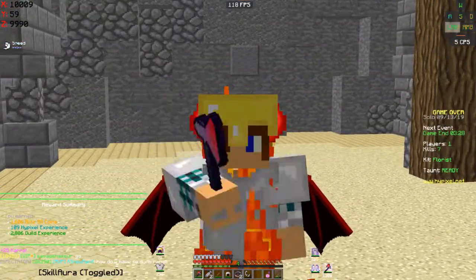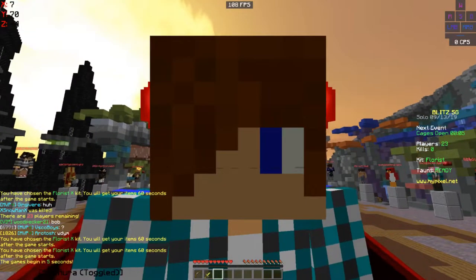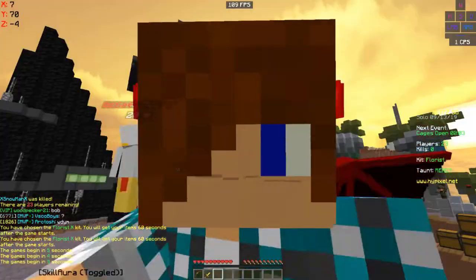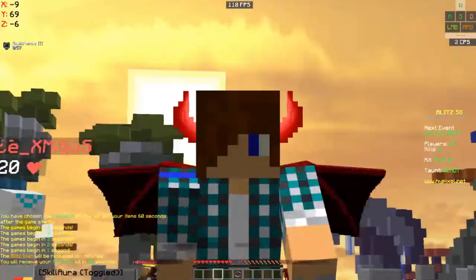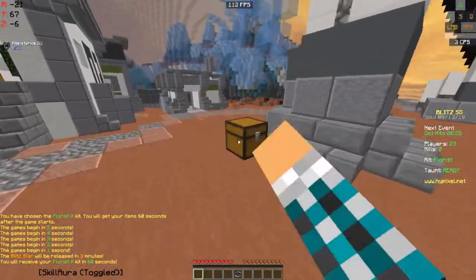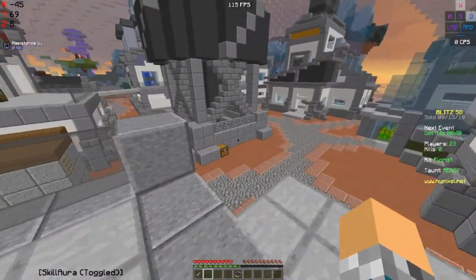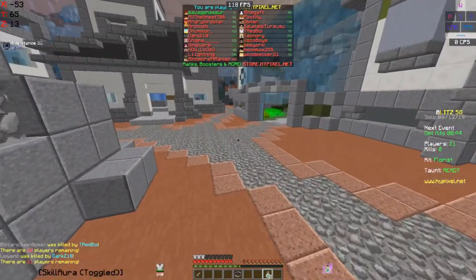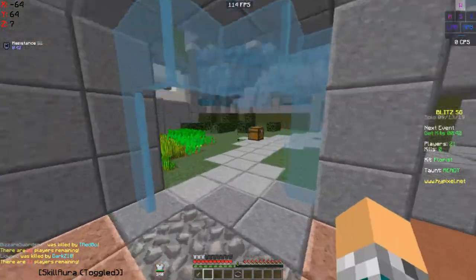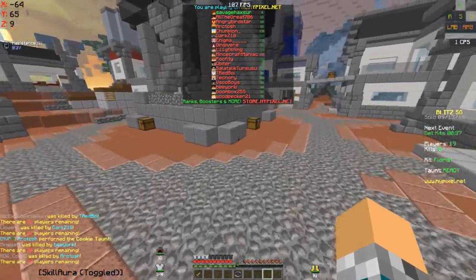We're going to do another one. Alright guys, we are back on Proxima. That was probably the strangest game of Blitz I've ever played — the entire game was in that water, and I just managed to snag all of those kills. I do apologize for everybody that was trying to get some kills, but I ended up snagging them all because of Florist. That was probably the fastest win I've ever gotten on that map, because usually that mountain map takes forever — people are usually so spread out.